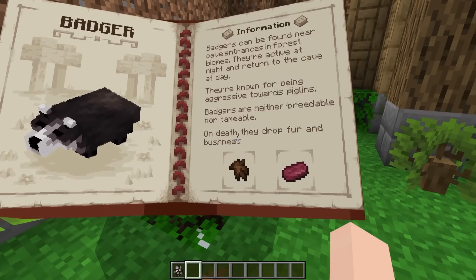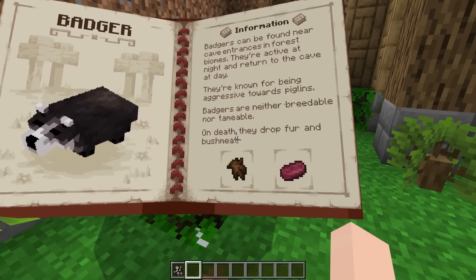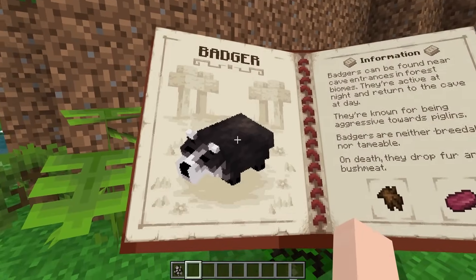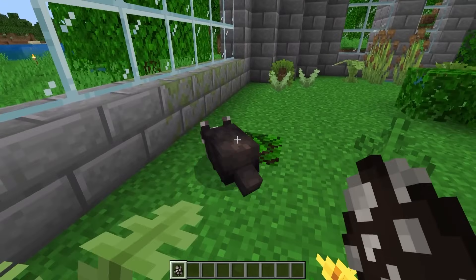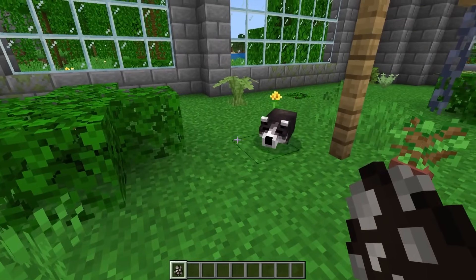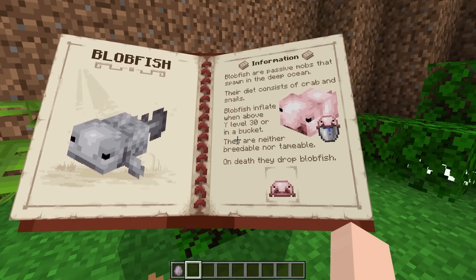The next animal is the badger, which can be found in the entrances of forest biomes. Upon death they will drop fur and bush meat. Here are the new badgers — they're so cute, I love them! Oh, there's a little baby. That is so cute, hello little friend!